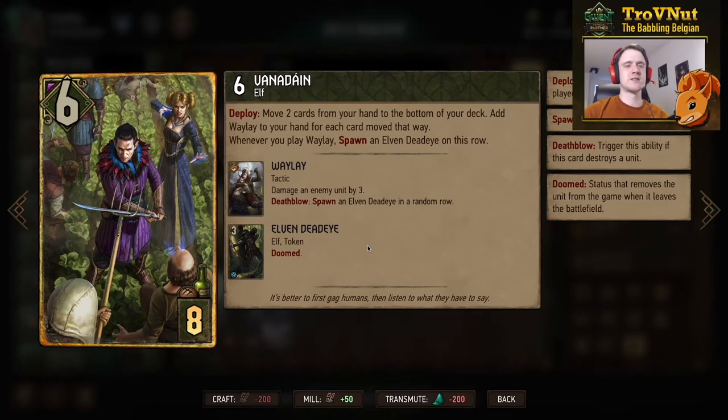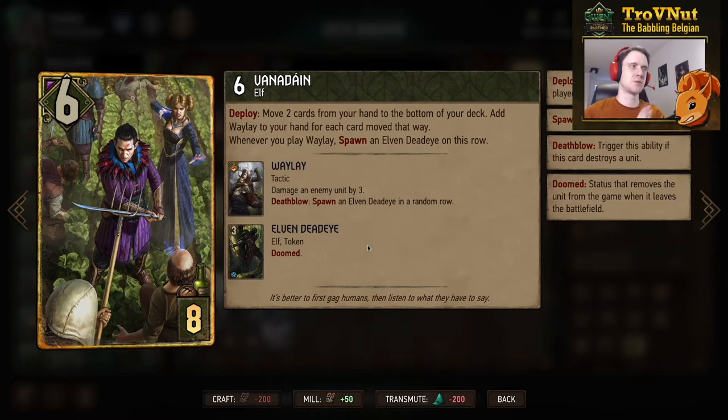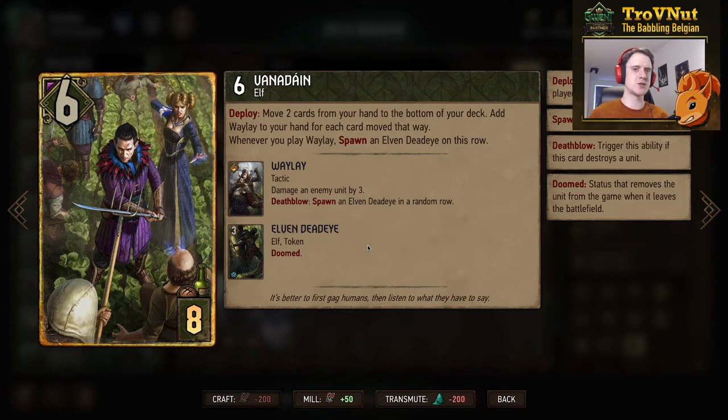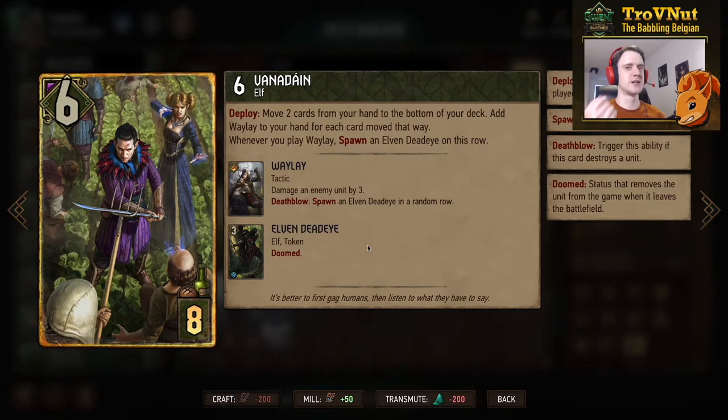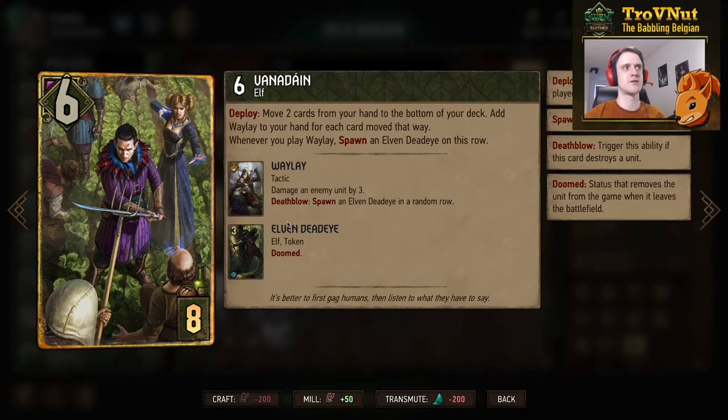Scoia'tael again: Vanadáin — six power, eight provisions. On deploy, you move two cards from your hand to the bottom of your deck and add a Waylay to your hand for each card moved away. So if you have two weak bronzes you want to upgrade, you can swap them for two Waylays. On top of that, whenever you play Waylay with Vanadáin on the board, you spawn an extra Elven Deadeye to the row — very powerful in the Elven archetype. If you don't remember, Waylay damages an enemy unit by three, and if you kill it, you also spawn an Elven Deadeye. Vanadáin is a very cool engine card for the Elven archetype.